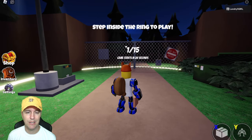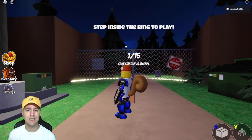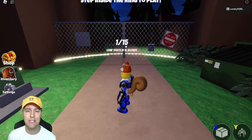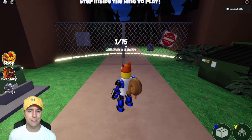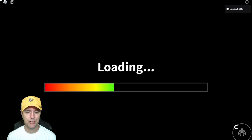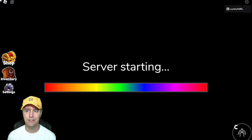Step inside the ring to play. Game starts in 27 seconds. Am I going to have to call in my team to help me out? I figured I was going to do this by myself, but I might need my team today. We'll find out as we discover this game. Hmm, it says Oddworld Chapter Two. I haven't even played Chapter One. I think I skipped Chapter One's option. Well, we'll figure this out.